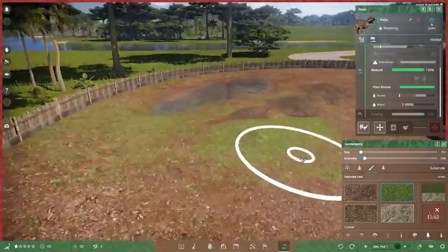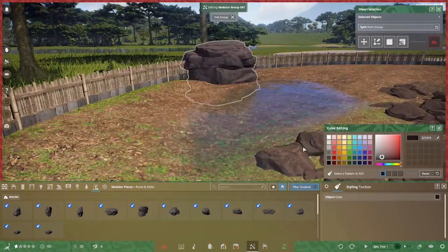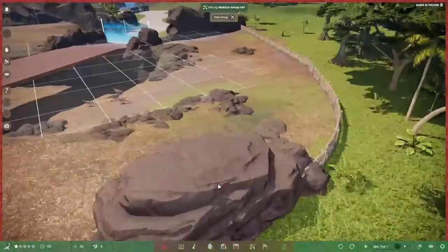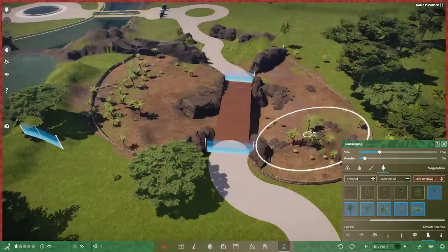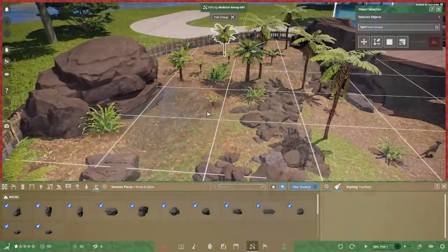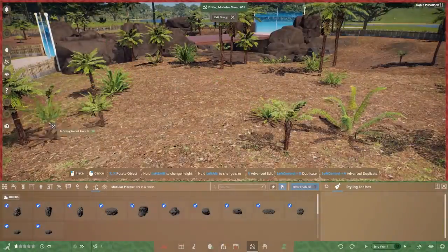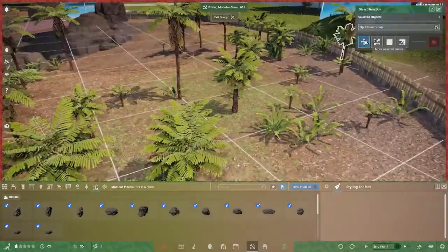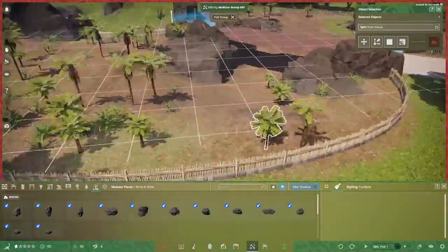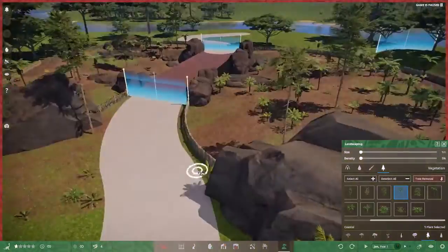The animals need water, so I picked one so I could see what its needs were and started laying out a pond for them to drink from. This is, as you come into the park, the left side of the exhibit. There's a little elevated pond in the back of the exhibit. You'll find out later that it wasn't quite enough to keep these guys happy, so I put in a second pond on the other side. A lot of coastal vegetation going in — my usual method of brushing a bunch down and then adjusting their positions.